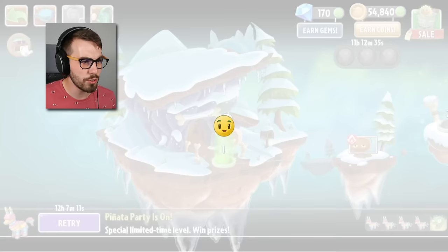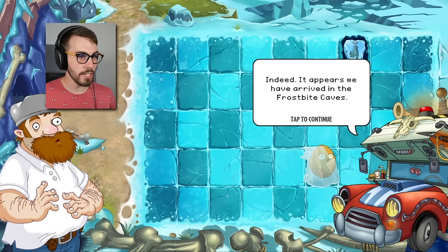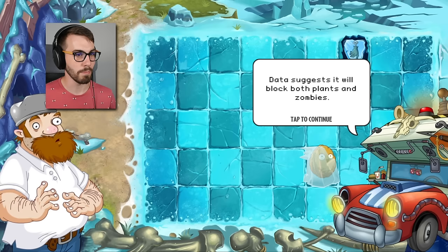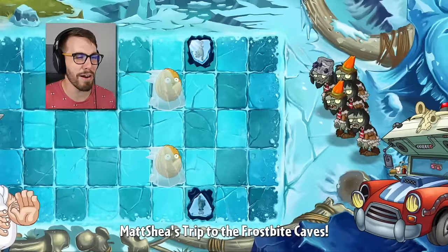I tried the Zoi Bean Pod out one time before in like a piñata party or something and it was pretty interesting. We've arrived in the Frostbite Caves — we've traveled so far back in history we've arrived in pre-history. My sensors indicate there is an ice flow on the lawn that will block both plants and zombies, though hungry zombies will find a way around it. We'll plant wisely and stop those zombies cold.